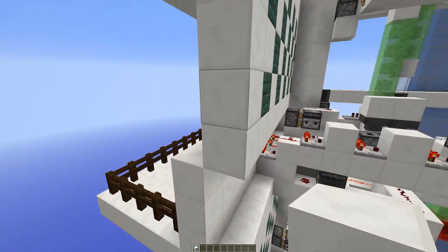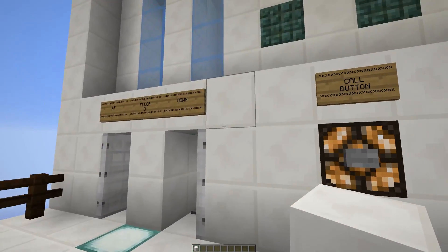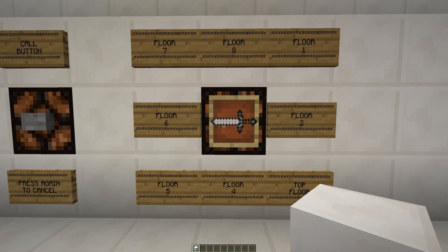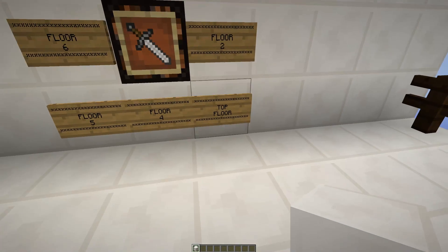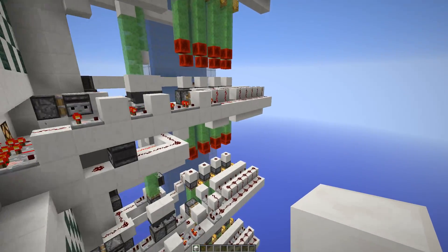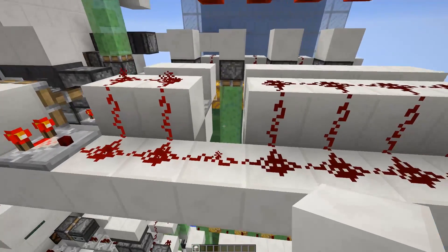I've now taken it out, so by selecting the floor that you're on — we're currently on the third floor — it now in effect clears the system and clears the board, so now you either go to the very top or the very bottom.